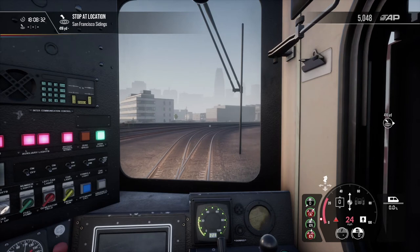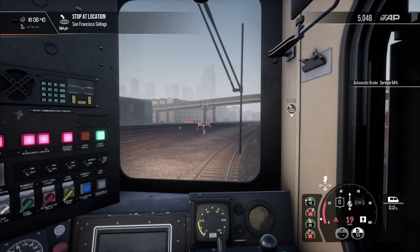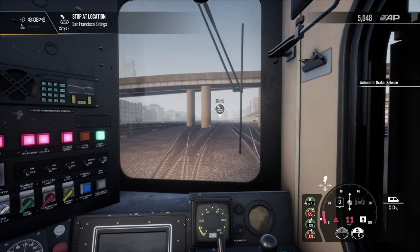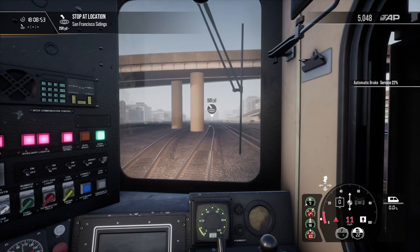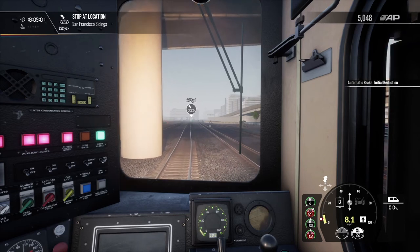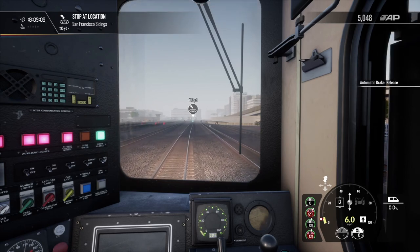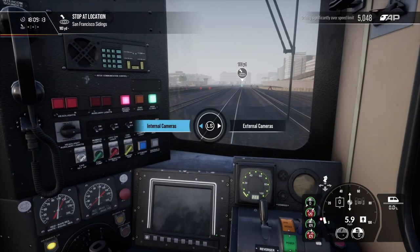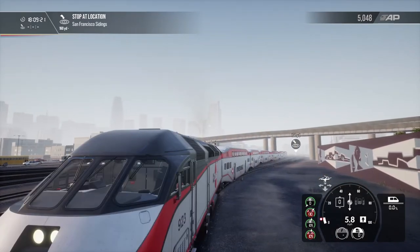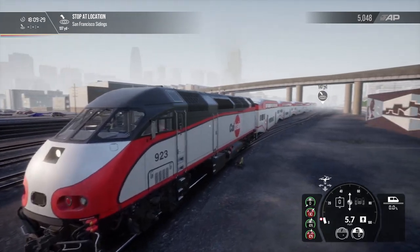We're breaking the speed limit by quite a bit there. Let's roll the brake off and let this thing cruise in — looks like we've got a 5 mile per hour speed limit here actually. Take it down like that, nice and easy. There's the power unit, the workhorse, currently at the back. You can see we're rolling into this siding very nicely.